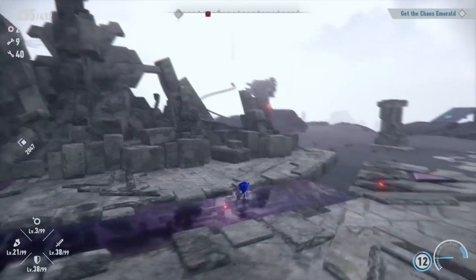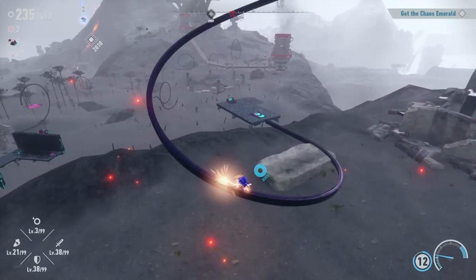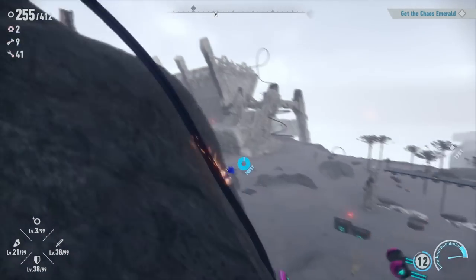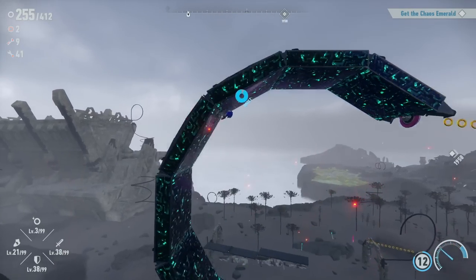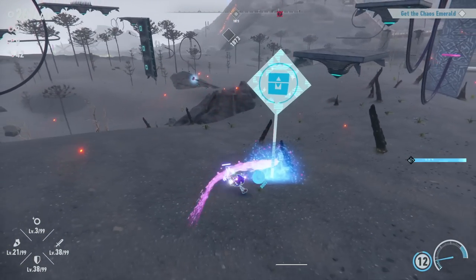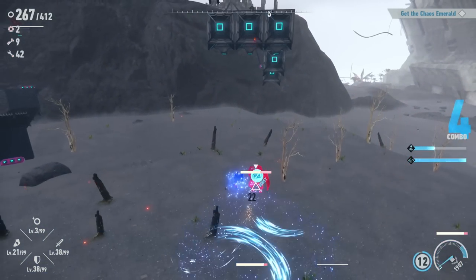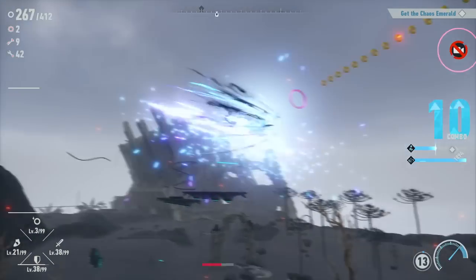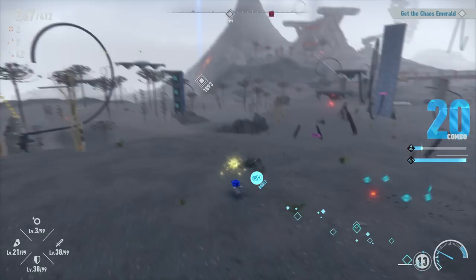Our first Chaos Emerald is waiting for us way off that way — while we're moving we should look for any extra memory tokens we can find. Turning around — there we go. We're headed in the right direction. Got it! And now we're not sure which way — wait, got it, perfect! There's another treasure chest here. Let me grab this — it's another one of those. First I want to get these guys — whoa, didn't even really mean to do that, but if it works it works! They dropped another memory token, that's great.